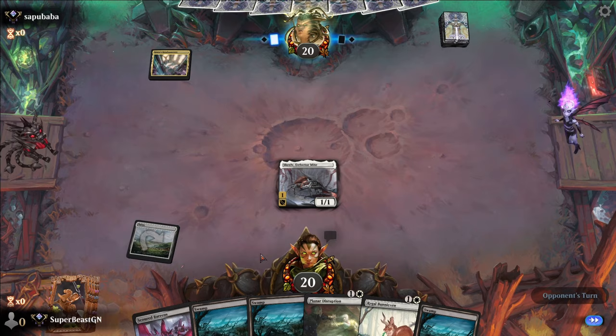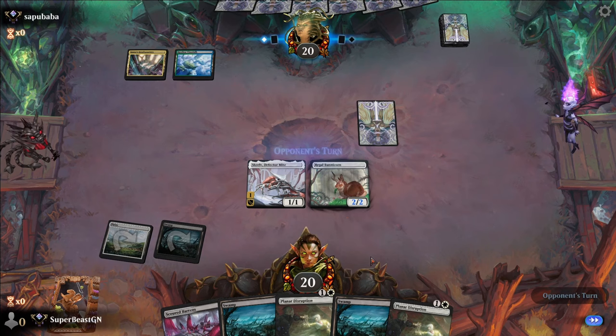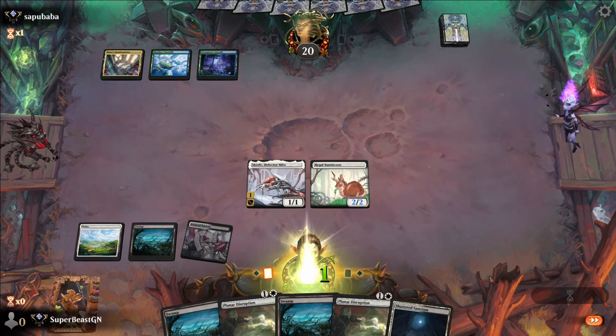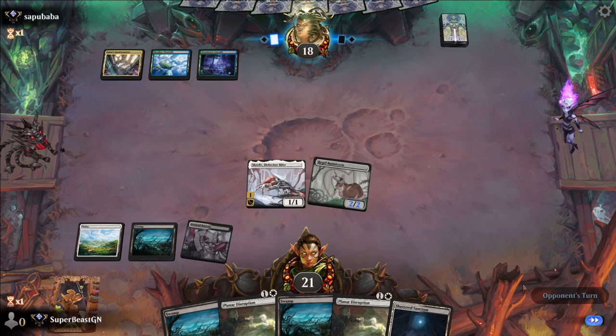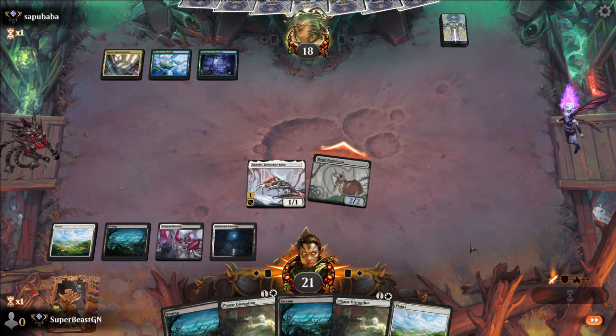Skrelv on turn one — don't accidentally attack with Skrelv, we need it. So we can Barren's now. Let's get an Eriette. Eriette's not really going to do anything right now. If it's an Eiganjo, we can't do anything about it. They don't have the Eiganjo. They didn't have anything last turn, and maybe not this turn either.